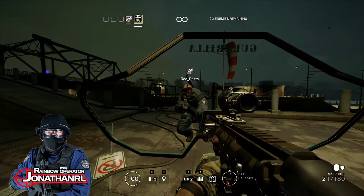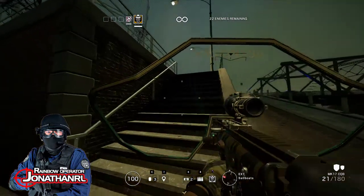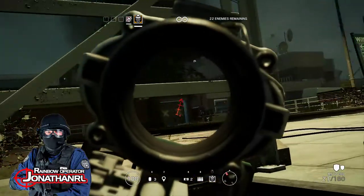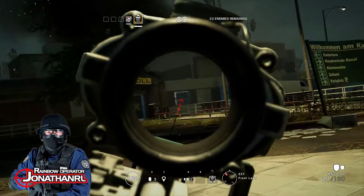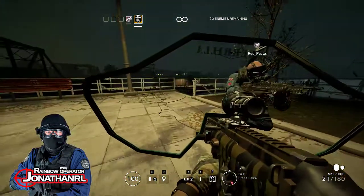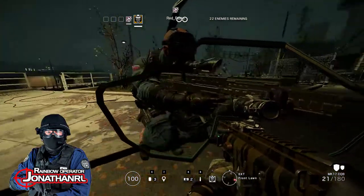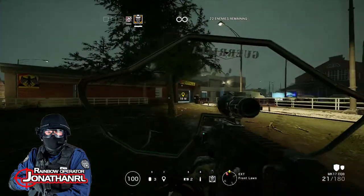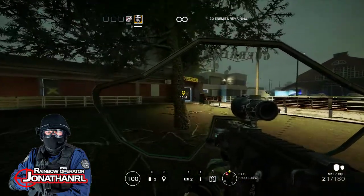Basically two relics from the 80s have joined forces to take out a terrorist threat. Sledge's outfit is from a terrorist attack in the 80s. Go up and break that one.